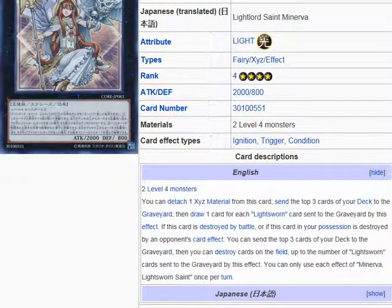Description: two level 4 monsters. You can detach one exceed material from this card, send the top 3 cards of your deck to the graveyard, then draw one card for each Lightsworn card sent to the graveyard by this effect. If this card is destroyed by battle, or if this card in your possession is destroyed by an opponent's card effect, you can send the top 3 cards of your deck to the graveyard, then you can destroy cards on the field up to the number of Lightsworn cards sent to the graveyard by this effect. You can only use each effect of Minerva, Lightsworn Saint, once per turn.